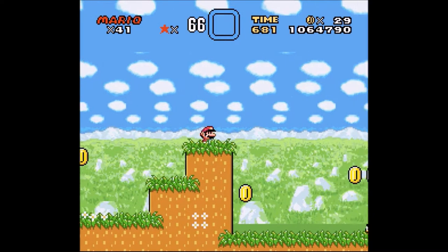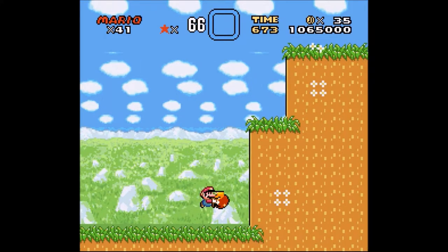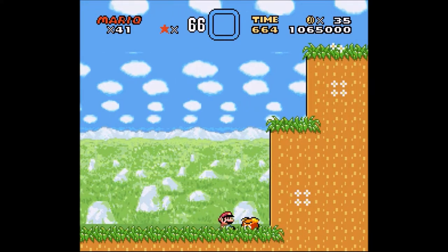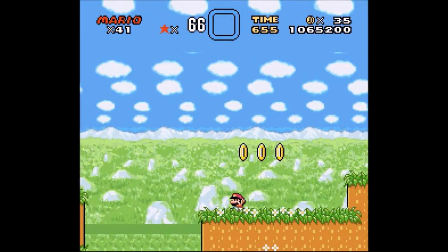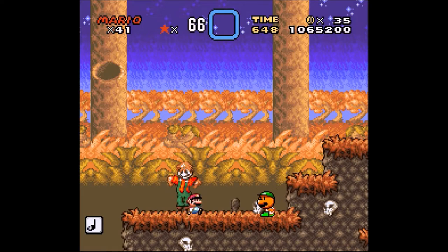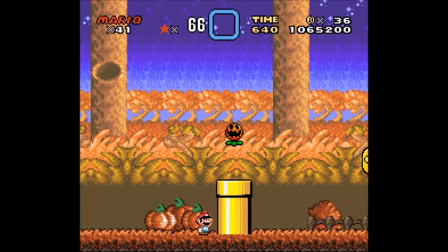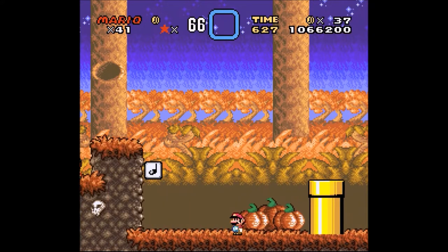So let's just continue on for now and see what we can find. We do need a red pipe to continue. Let's see what we can get. Alright, we got the Fall — and they're correct, fall is strong winds. But it's still not enough to get us to that particular spot.